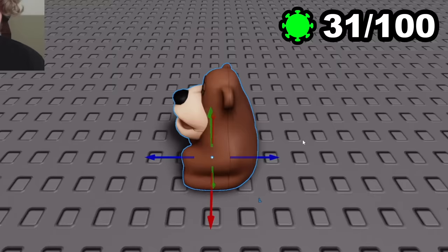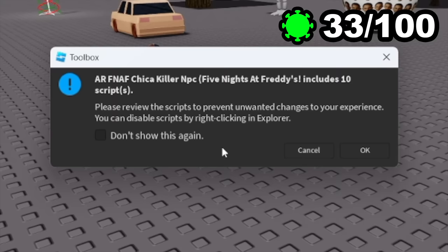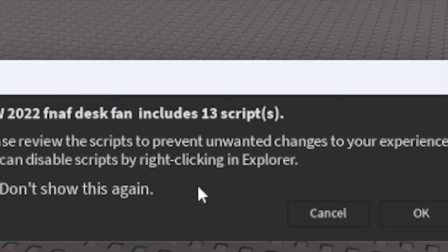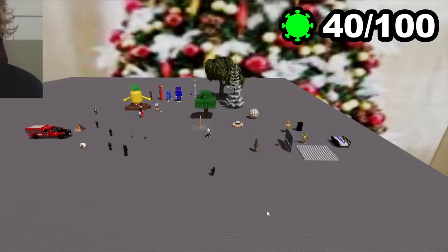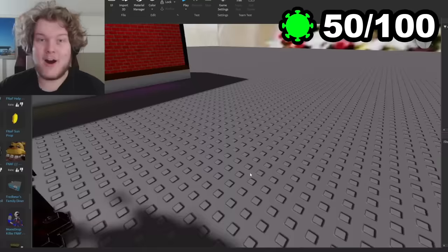Freddy Fazbear trash can. VR Freddy killer. FNAF chaser includes 10 scripts — I am not excited to see what this guy does. Another 10-script model inserted itself before I could say anything. The last model we're inserting is the 2022 FNAF desk fan, which has 13 scripts for some reason. Here's a riddle: how many scripts does it take to run a desk fan? Not 13. Something awful is going to happen, but that is a damn nice desk fan. This is what 40 virus models look like. The 47th model is a FNAF animatronic squirting blood — screw viruses, this game may get me banned. I'm officially halfway through — this is my 50th model placed.